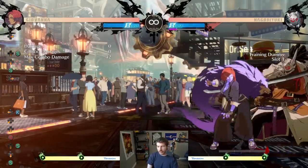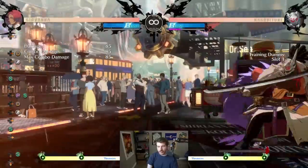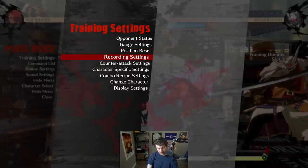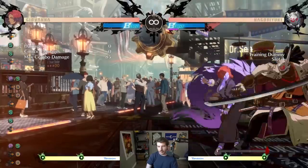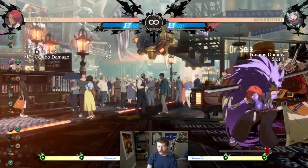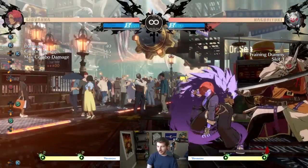Close slash, 2S — this is a low right here. Close slash, dash, throw. Or even just close slash, walk up throw. Let's say this Nagoriyuki player starts to try to deal with that throw, so he tries to break the throw after this. Okay, we just go back to the first string we did. So we've already got two good options.